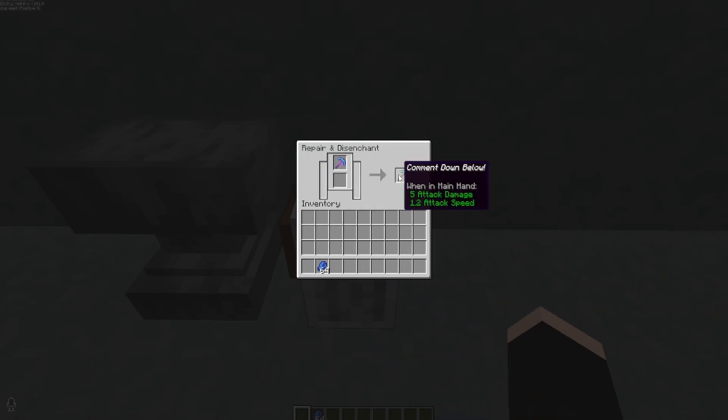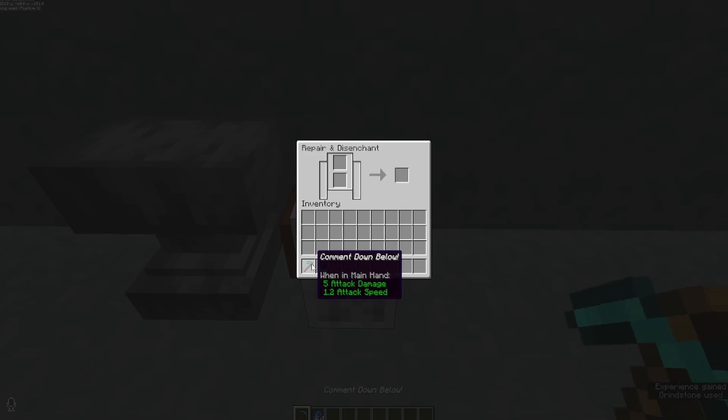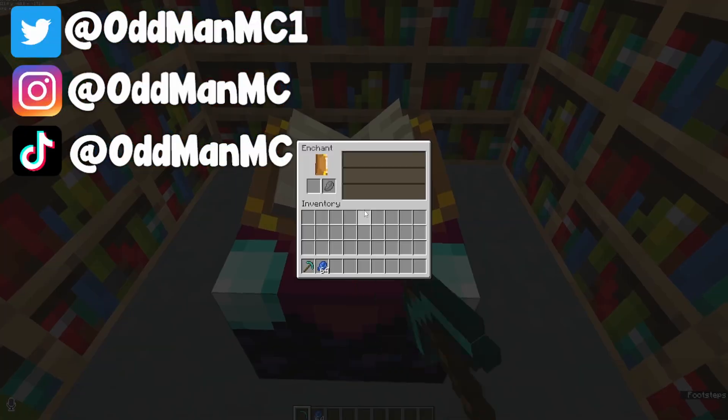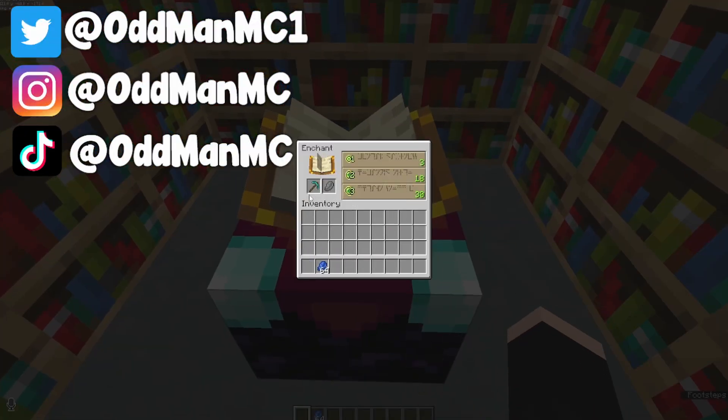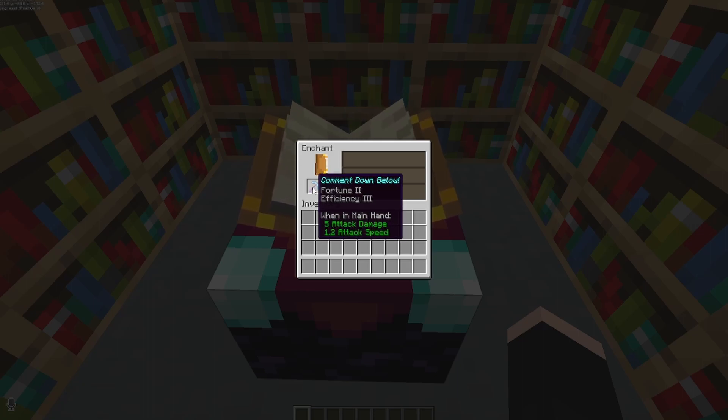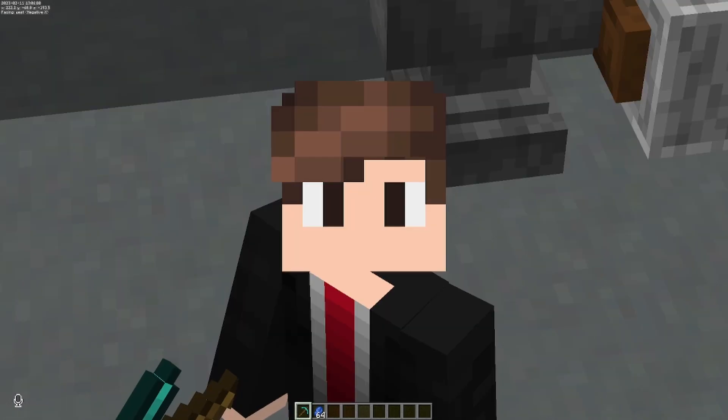If you want better enchants, set up 16 bookshelves around an enchantment table. Pop your pickaxe in there and you'll see a lot more options — all three levels of efficiency will be available. Take lapis again and click on efficiency three, and there's always a chance you can get more than one enchant. This time we got efficiency three and fortune two.